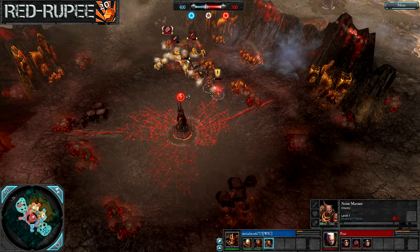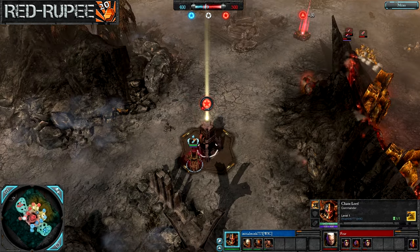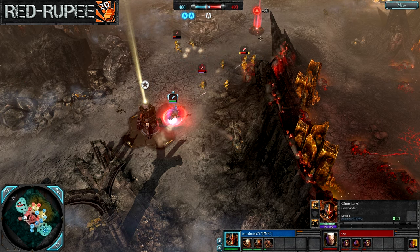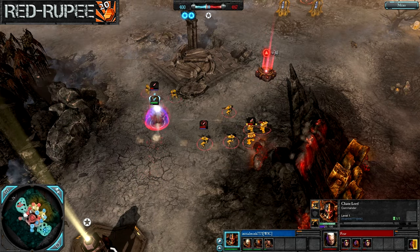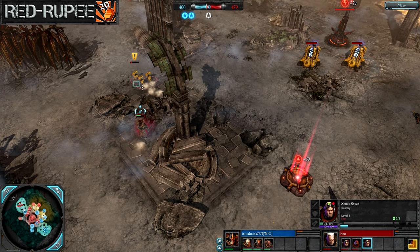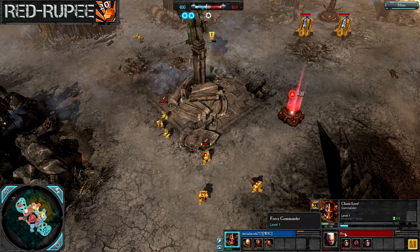They got out of there relatively unscathed, only losing a single model and buying some time - really forced all of the Space Marine forces to ball up there to deal with that potential threat. Generators popping all over the map - you can see Gen Farm on both natural points for both Space Marine and Chaos forces. Can't believe those scouts are going to get out of there with all three models. But the Chaos Lord keeps everything very dense, manages to pick off a scout on retreat, and then has the fallback himself.